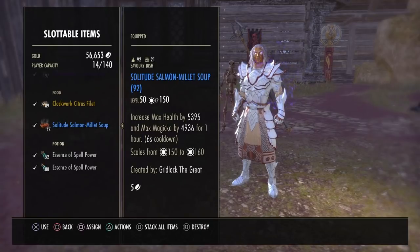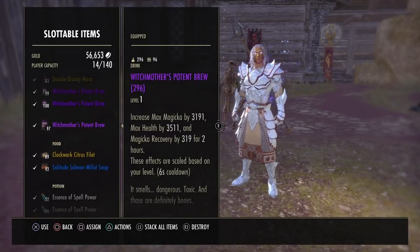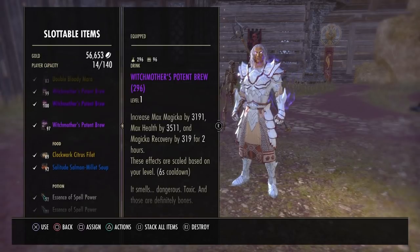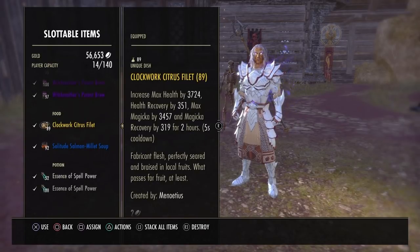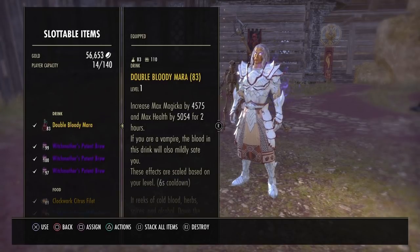The primary food we're using is Solitude Salmon Millet Soup, which increases max health by 5,393 and max Magicka by 4,936. If you're having sustain issues, I'd recommend either Witch Mother's Brew or Clockwork Citrus Fillet. Just remember the Clockwork City food is expensive because it costs perfect roe to craft. Witch Mother's Brew is just as good with slightly less stats — if you're rich take the Clockwork Citrus Fillet, if not take Witch Mother's Brew.